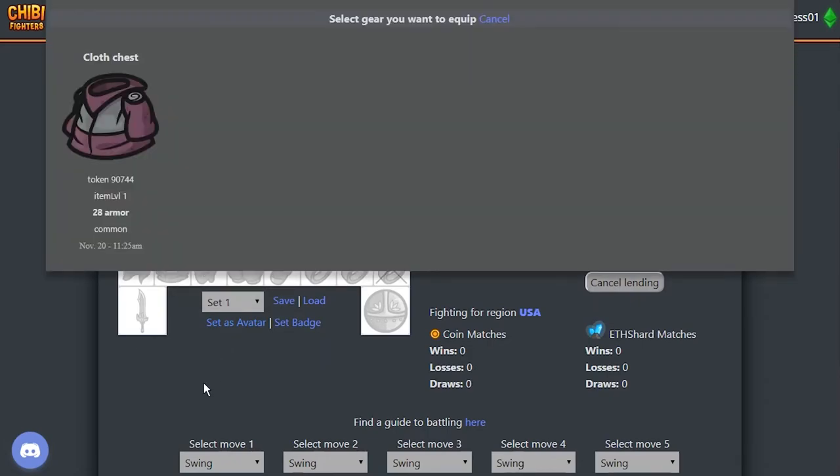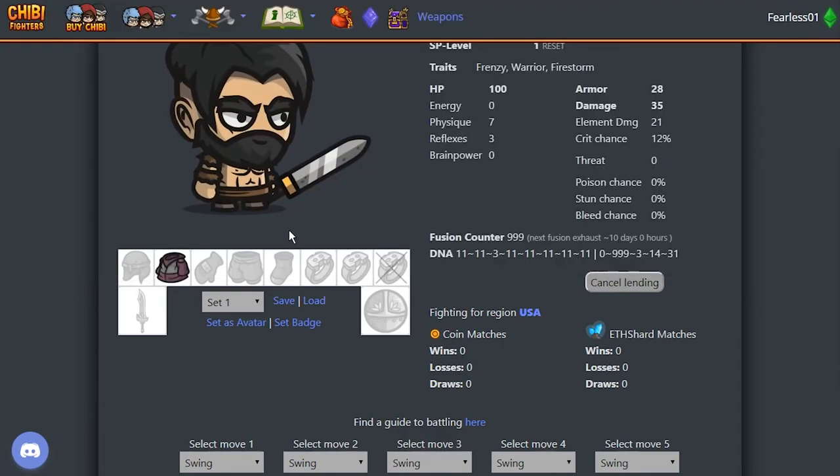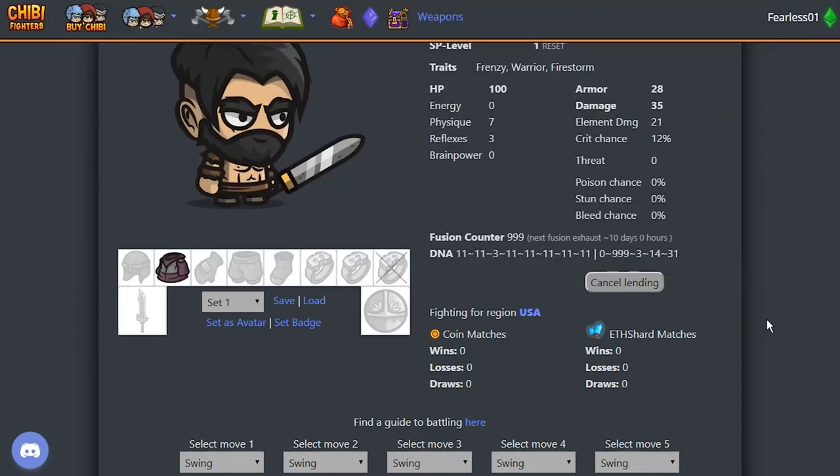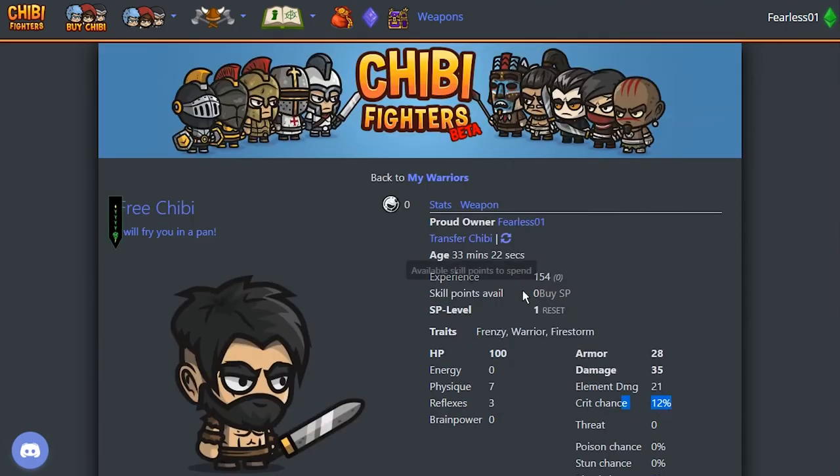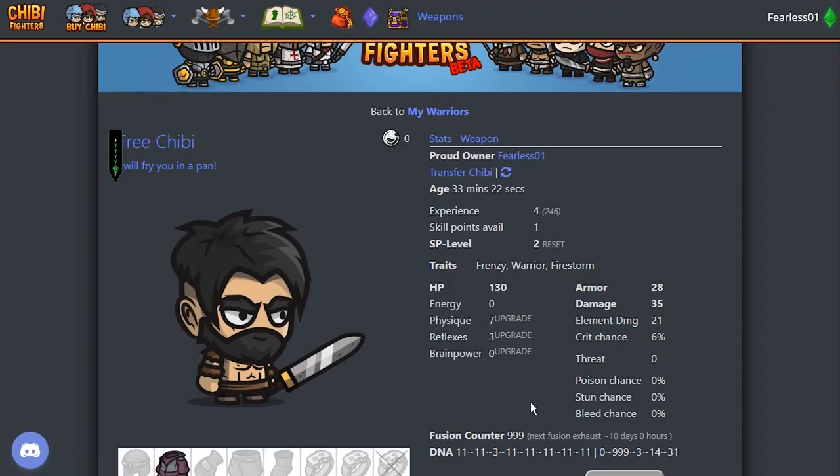I think it was a cool vest. There you go — cloth chest, 28 armor, Common. But still 28 armor, better than no armor. The hunter potion effect has also faded, so we're back to our original stats. But we have a lot of experience, so we can upgrade our Chibi.